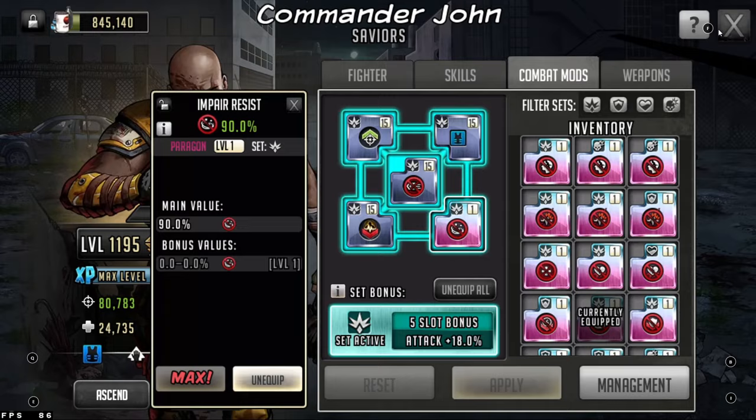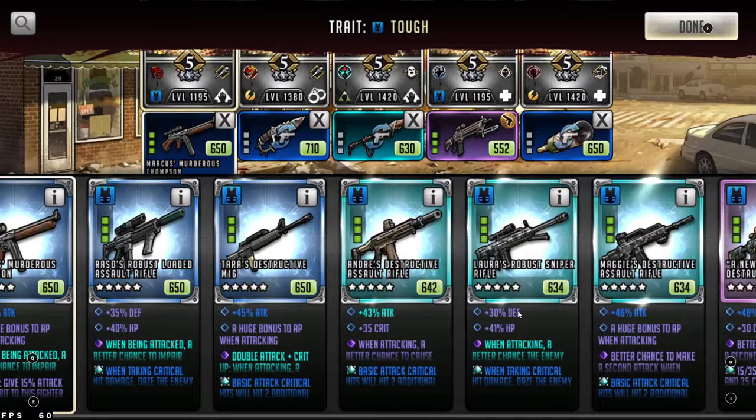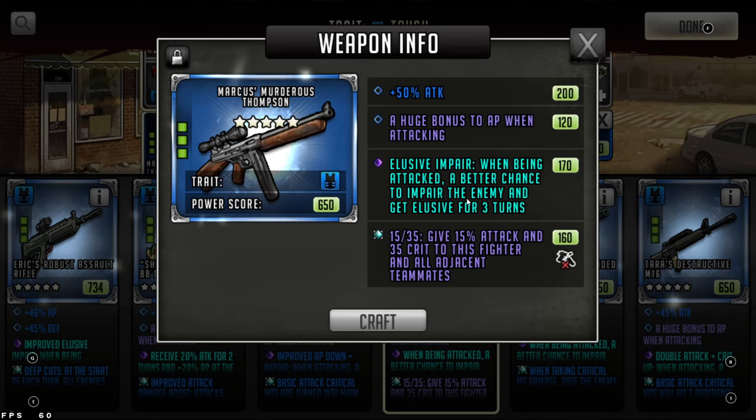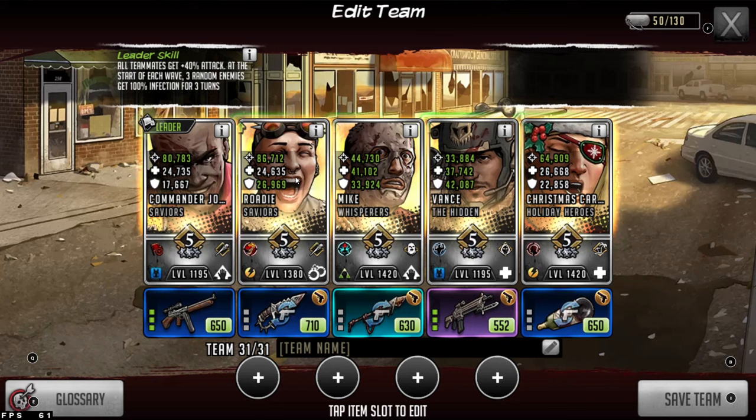Now looking at the team and the weapon on John — we have the Marcus weapon from a little while ago. This weapon gives you elusive, impair, and 1535 attack boost. You don't have to go 1535, but going that route gives a 50% attack with the Marcus Thompson synergy. Next on this team is Rhodey. Why Rhodey? Because Rhodey is going to apply burn — yes, they may have burn protection, but Rhodey is very, very good. She can start her own burn cycle, increase her own burn, and she is a Savior teammate, so John gives her that 40% attack boost.